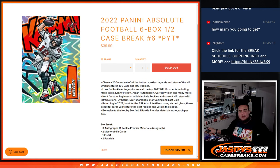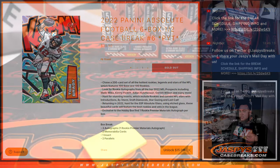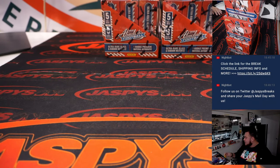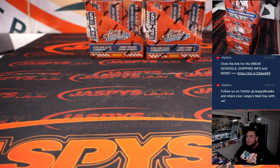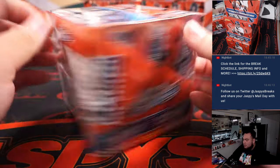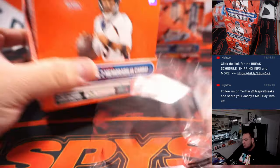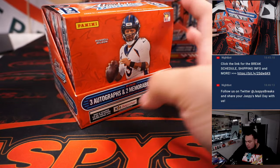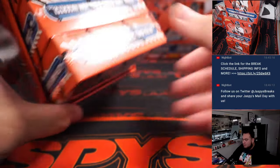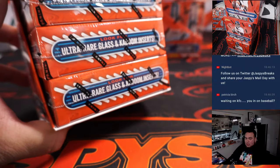What's up everybody, Jason here with Jaspi's CaseBreaks.com. We just sold out the second half of the case. This is 2022 Panini Absolute Football, six-box half-case break — Pikachu's number six. No case hits in the first half, so we're definitely looking forward to some here in the second half. Let's go — some Glass and the ultra rare Kabooms and Explosives. We haven't seen any in our first two and a half cases. We gotta get one.